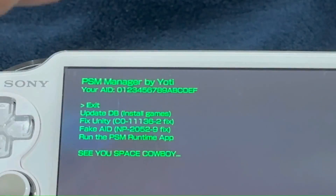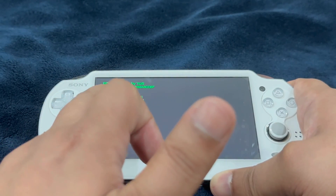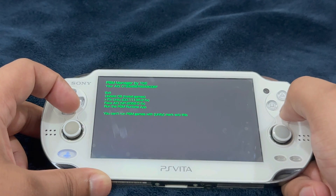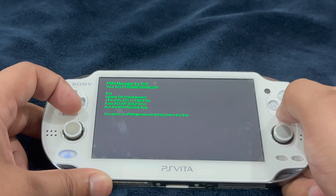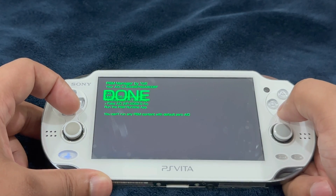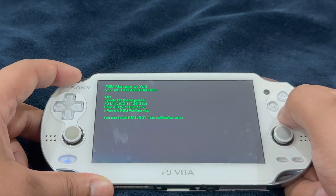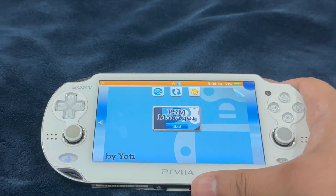You'll be taken to a screen. In the very top left corner it says your AID — for you, the values will be all zeros, meaning your device is not linked to any PlayStation account. We are going to trick the PlayStation Vita into thinking it is connected to a PlayStation account. You can do that by selecting Fake AID and hitting X — it will say done. After that, head into the app one more time and select the very last option that says Run the PSM Runtime App, then hit X.